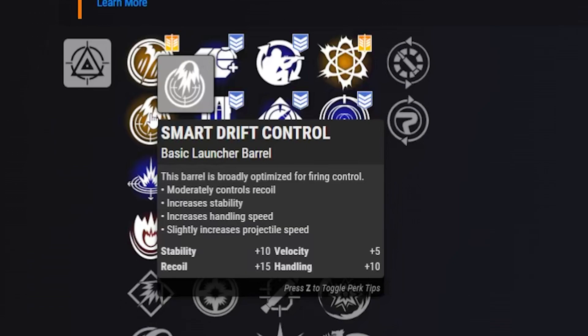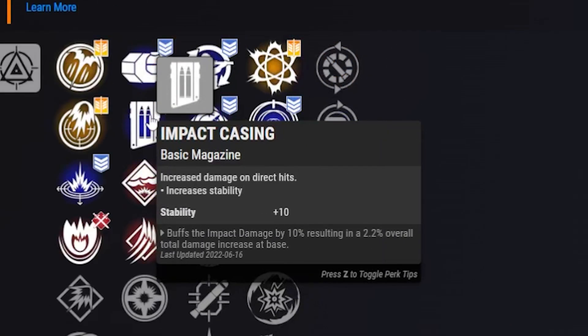For our PvE barrel, we have Smart Drift Control — kind of the jack-of-all-trades for rockets and explosives, giving us a plus to stability, recoil, velocity, and handling. It's very clutch, giving those nice juicy stats all over the place. Next on the list we're going with Impact Casing.